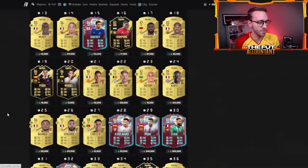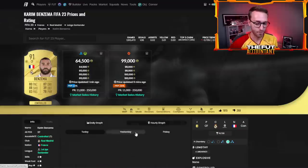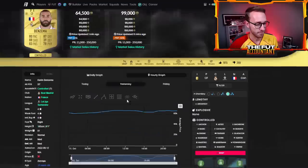The trend trading method basically requires you to know some general market trends — how the market usually moves each week. You buy cards when they're low and sell them when they go higher. The first trend is Friday night into Saturday morning.